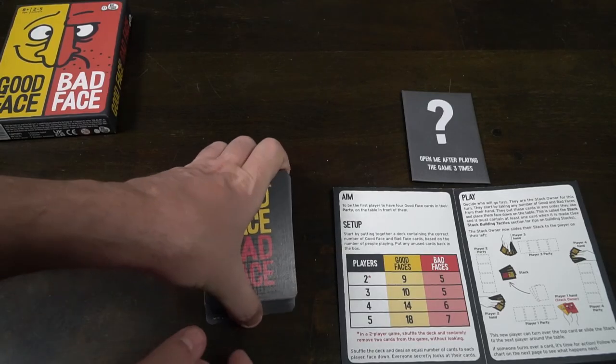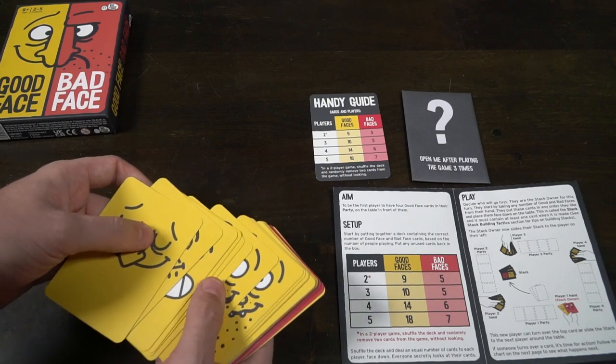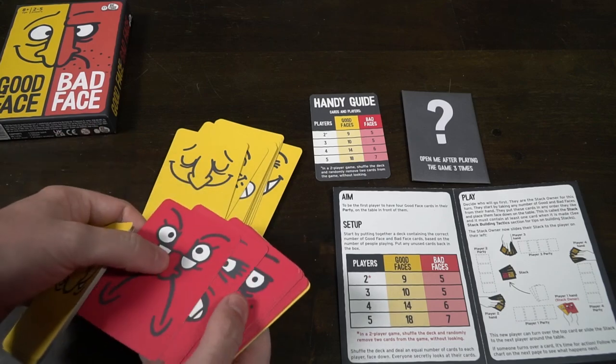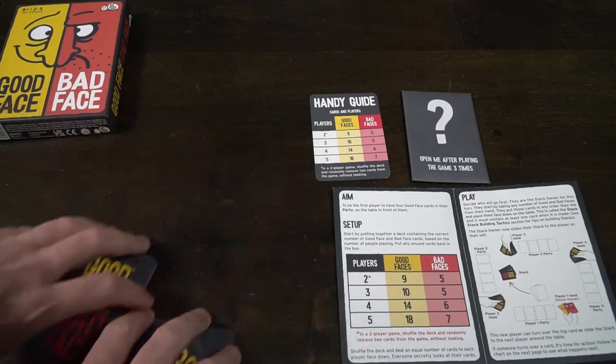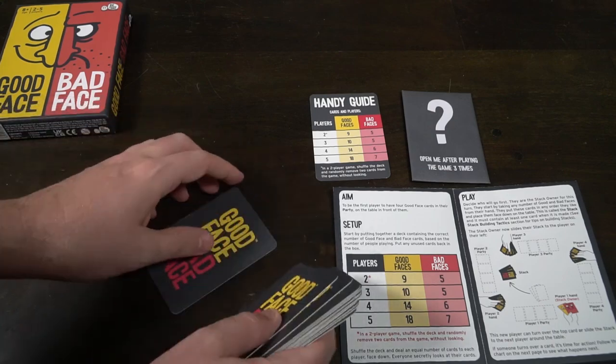We'll talk about how to set the game up, how to play and of course my review. To set up the game Good Face Bad Face, the first thing you do is you take your handy guide and then you see the number of players that you're playing with. I'm playing three players which means I need ten good faces and five bad faces. I'll go into the deck and pull those out — ten good faces, five bad faces — and I'll set the rest aside. Then I'll take the deck of cards that I have gathered and mix them up. After I've shuffled them I'll deal them out to each player, dealing five cards to each player until all the cards in the deck you made have been emptied.